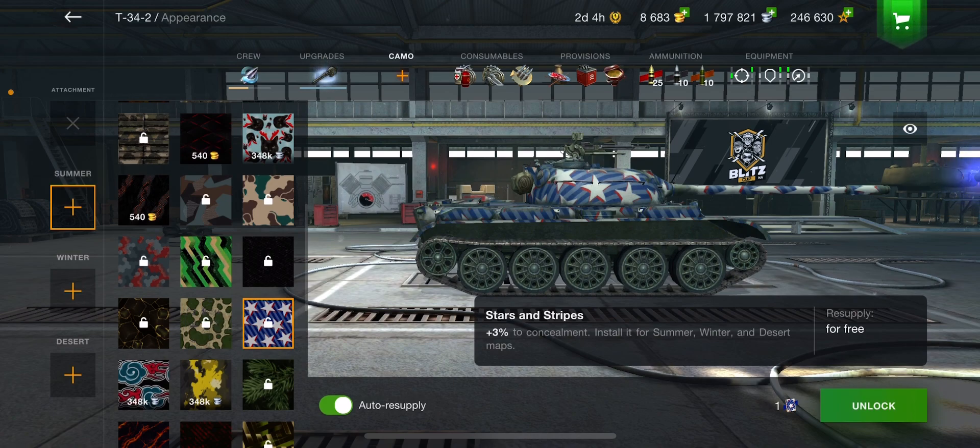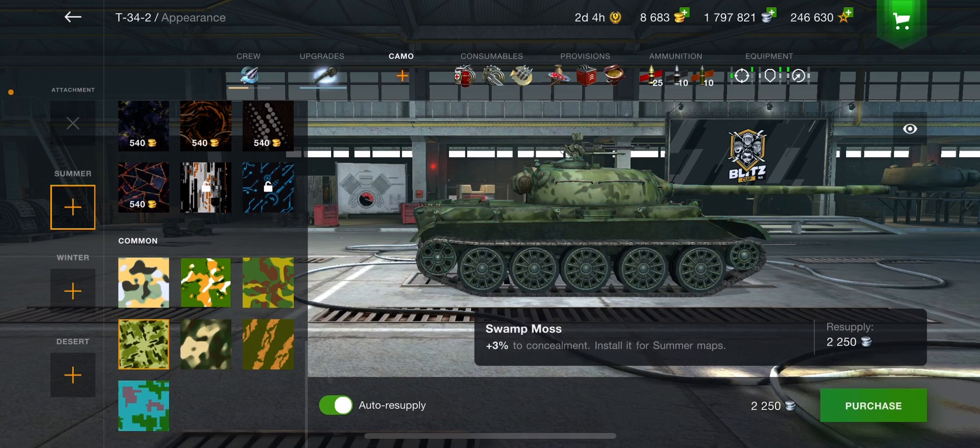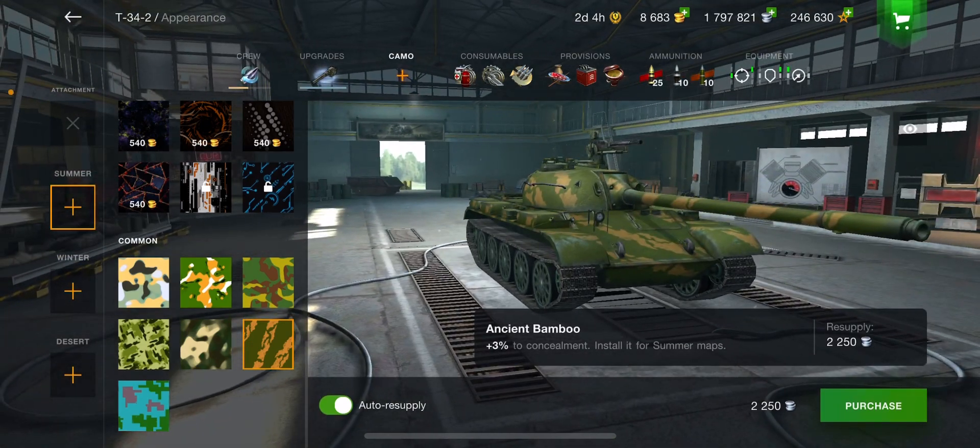Something like that would be good to put on a premium tank that you use for grinding credits, because then you're saving that little bit of extra money every round. At the bottom are the common camos — these are ones you don't have to unlock; you can put them on right away. It gets more expensive the higher tier you are, so at tier eight it's 2,250 per camo. I'm going to put on the Ancient Bamboo for the summer. Along the left-hand side you have summer, winter, and desert.